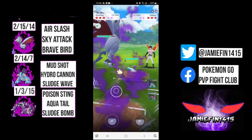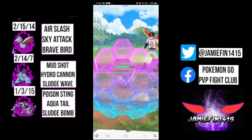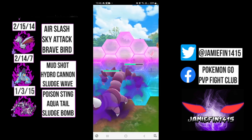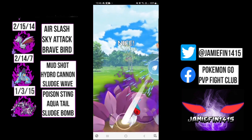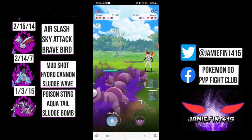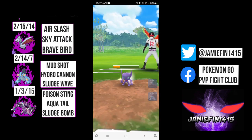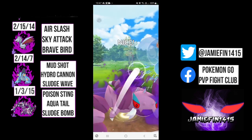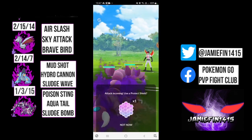Moving on to the next one. We see Ariados in the lead - all three Pokemon do decent against Ariados. They safe switch into a Sableye. We fire off a Sky Attack, draw in a shield, and this time I am going to respect a potential Return, learning my lesson from the last game. Now it's time to start spamming out Aqua Tails. Should only take two Aqua Tails to knock this thing out, because we did do some nice Air Slash damage.